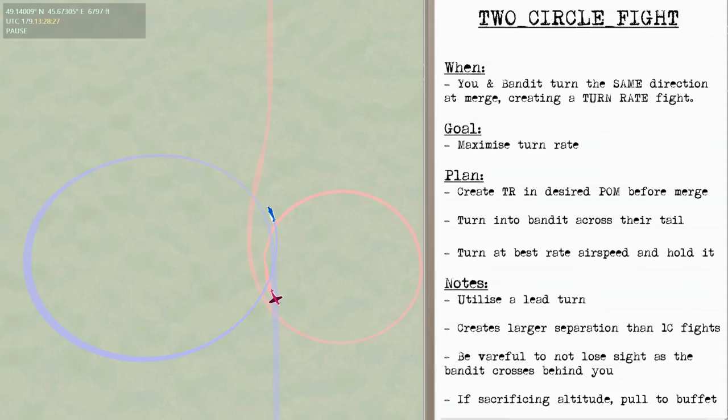Also, the two circle fight will create larger separation than one circle fights, so you've got to be careful not to lose sight as the bandit crosses behind you. And lastly, if you're sacrificing altitude, pull to the buffet to maintain your best turn rate.